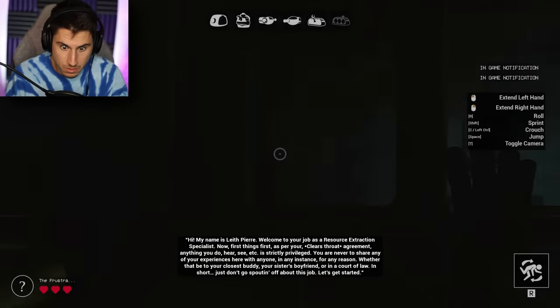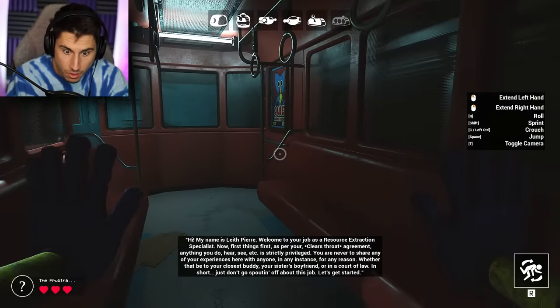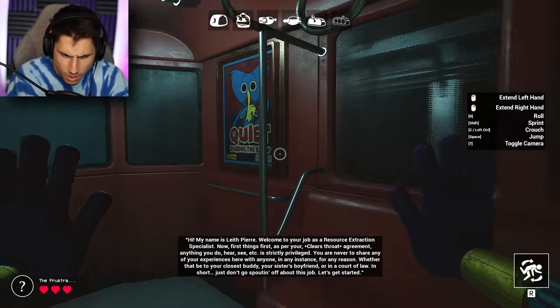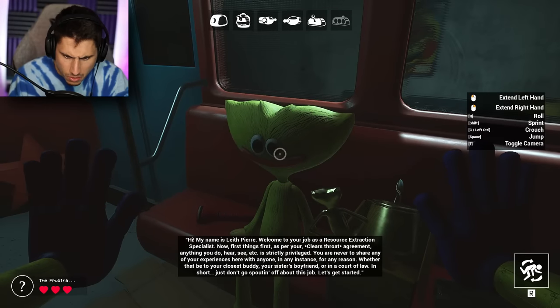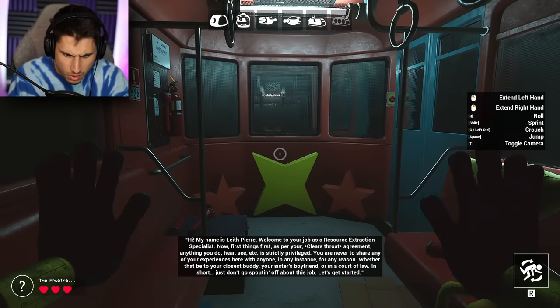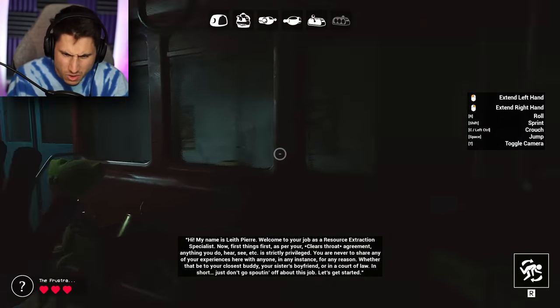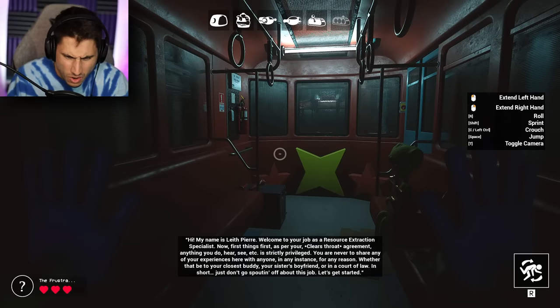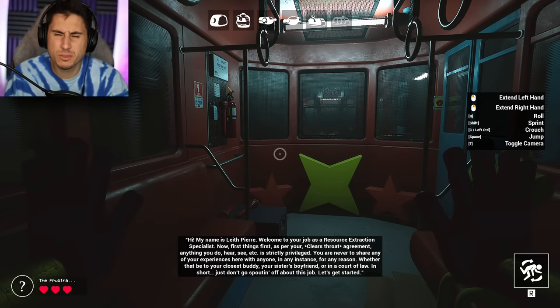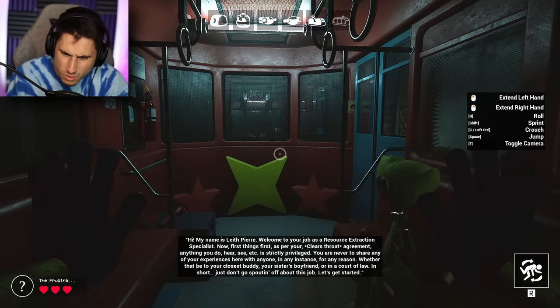Welcome to your job as a resource extraction specialist. As for your agreement, anything you do here, see, et cetera, is strictly privileged. You're never to share any of your experience here with anyone, in any instance, for any reason — whether that be your closest buddy, your sister's boyfriend, or in a court of law. I don't have a sister! In short, just don't go spouting off about this job.